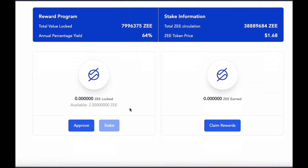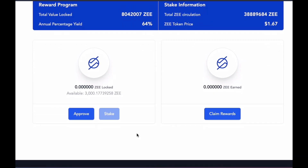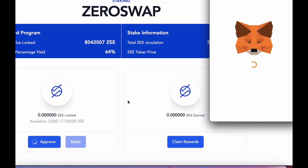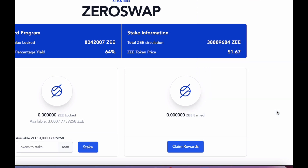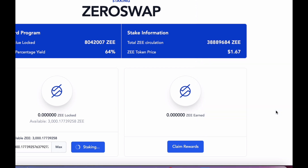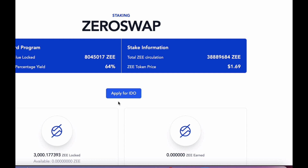Now pop on over to zeto.zeroswap.io and click on Staking. You'll need to connect your MetaMask. I'm connected to Binance Smart Chain and I'm just going to stake my max amount. First I need to approve and then confirm. Wait a little. Now stake the lot. Wait a little. That's done.